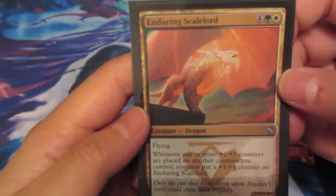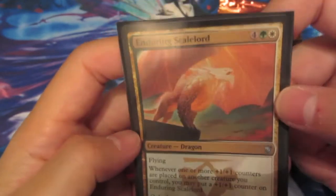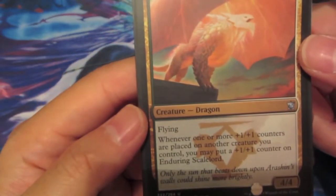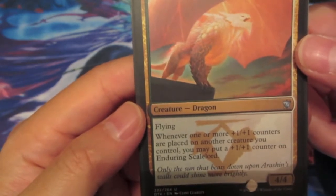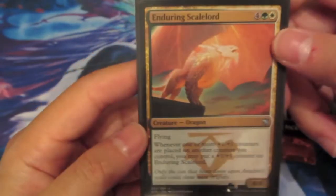And then my only dragon that I used - which ended up being in the colors I needed - was a 4/4 flying dragon for 6 mana. Whenever a plus 1/plus 1 counter is placed on another creature I control, I may put a plus 1/plus 1 counter on him as well - that's the Scale Lord. So since I had so many Bolster effects, this guy got really big.